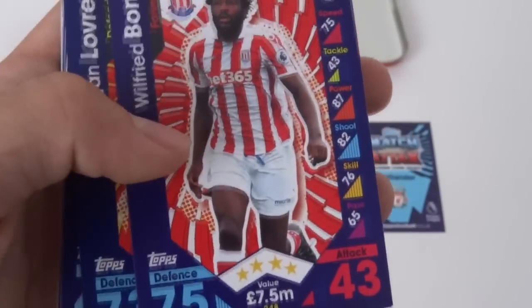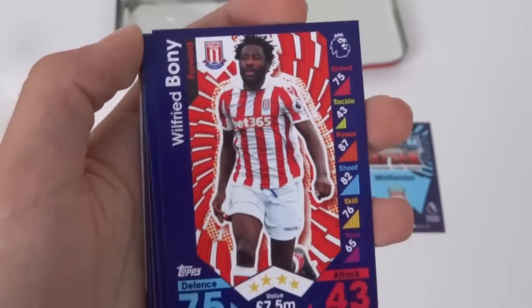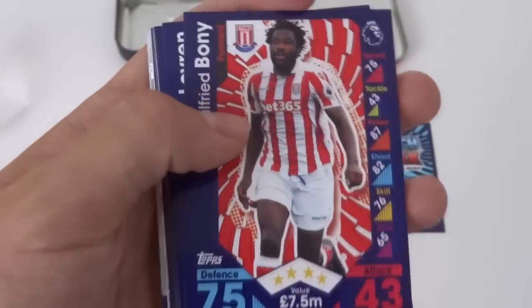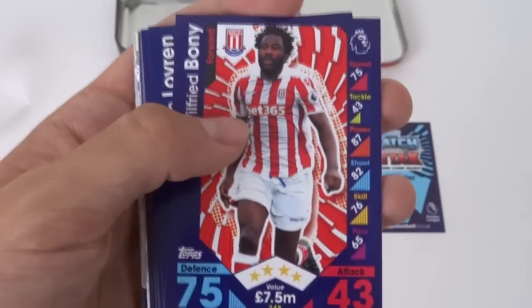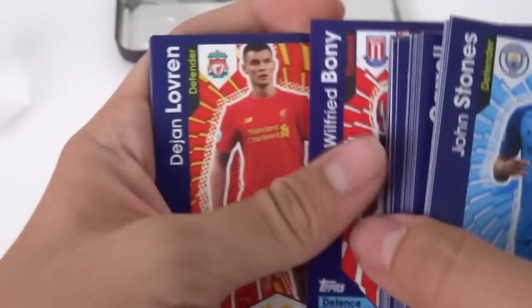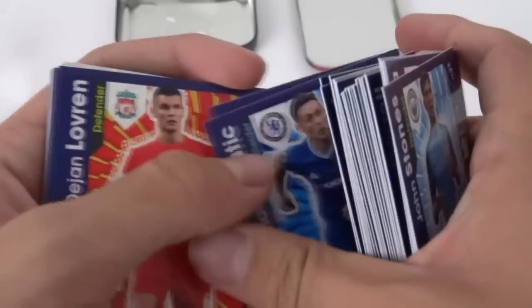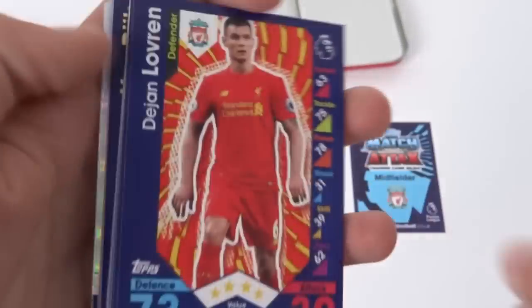75 defence, 43 attack — have we hit an error card, or has he been replaced? Wilfred Bony: 75 defence and 43 attack. I didn't know he was a defender. As you can see, he's a Stoke City forward. If you're not aware of football, Wilfred Bony is a striker. 75 defence — no thank you.